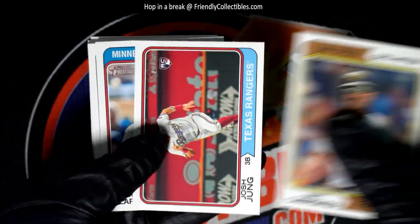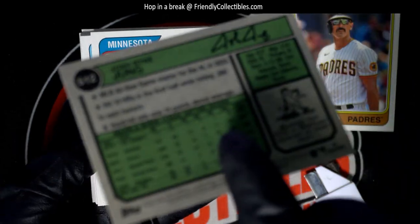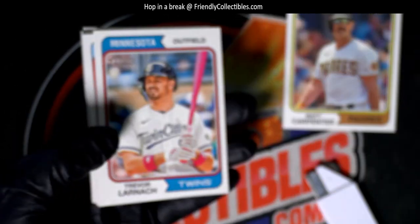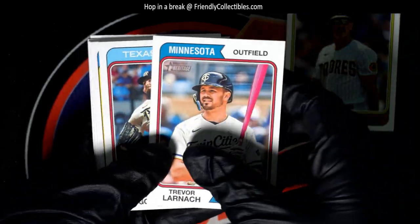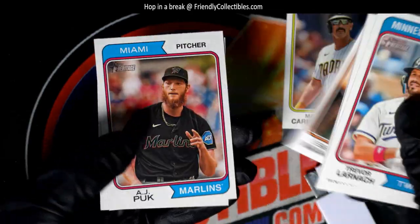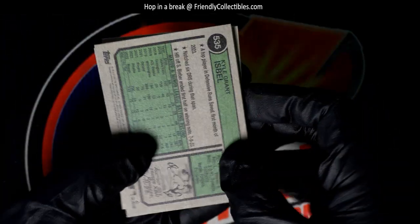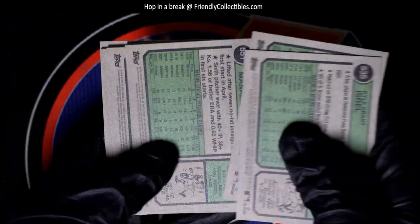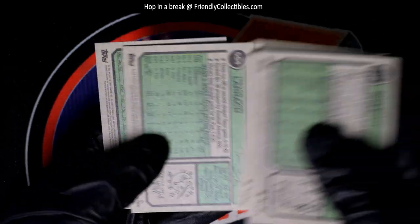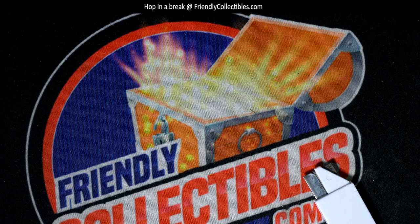Let's hit something nice. Good luck, Andrew T. Nice Josh Jung — that's a good one to have. Sweet. Let's check the backs of these. Good things coming out. Congratulations, and Heritage Baseball — nice Josh Jung rookie.